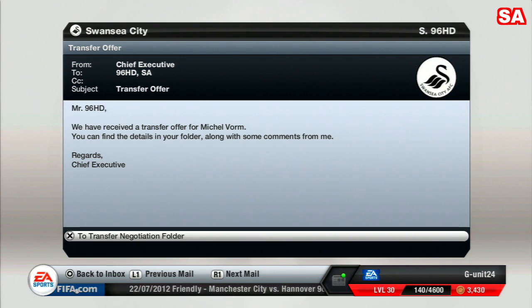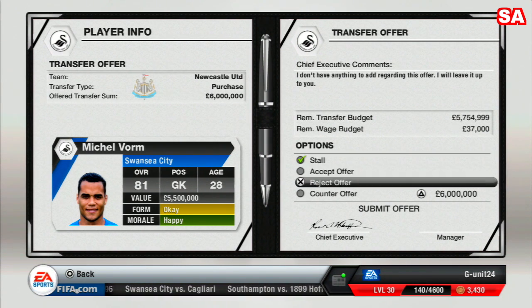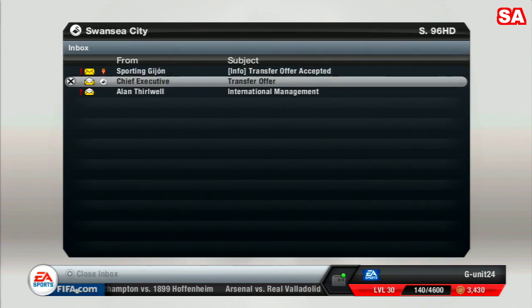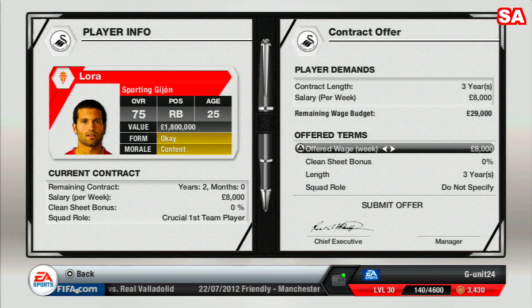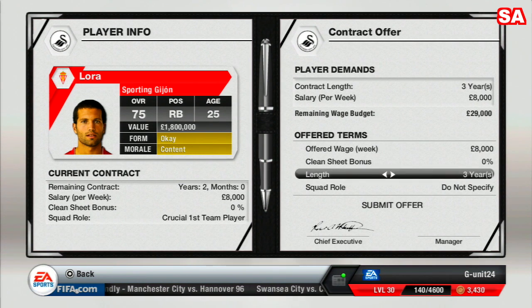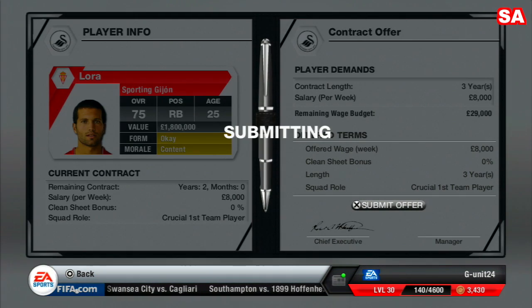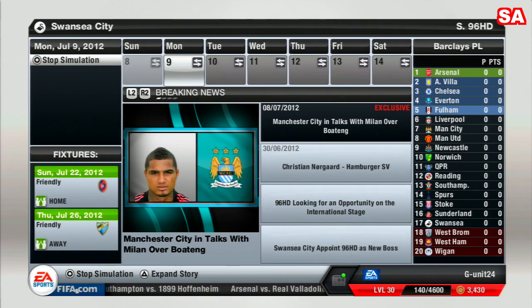Newcastle have made an offer for Michael Vorm — we're rejecting that, as he's a very good goalkeeper for Swansea. Sporting have accepted our offer, so we'll offer Laura eight thousand a week on a three-year contract as a crucial first team player and submit that. Now we just need Granada to reply to our 2.4 million offer.